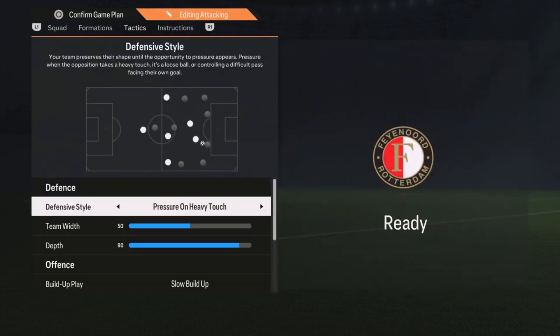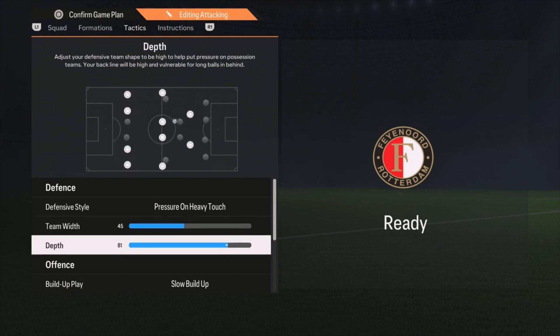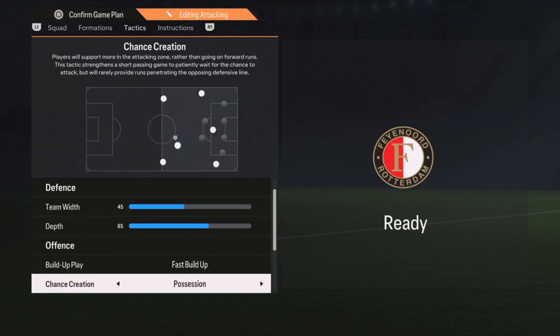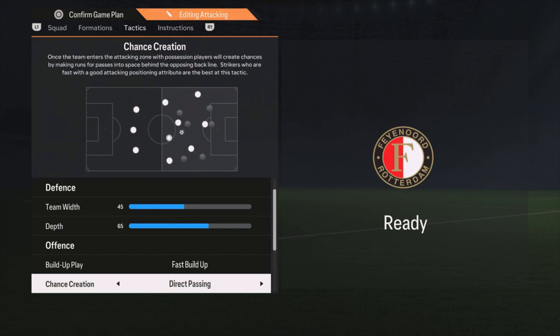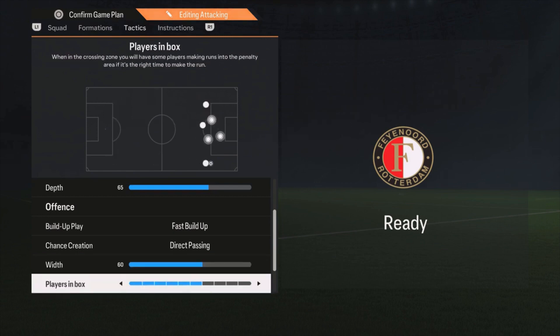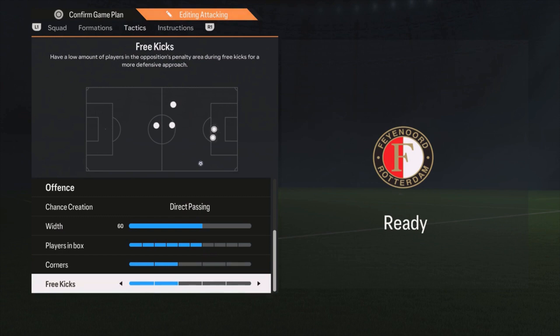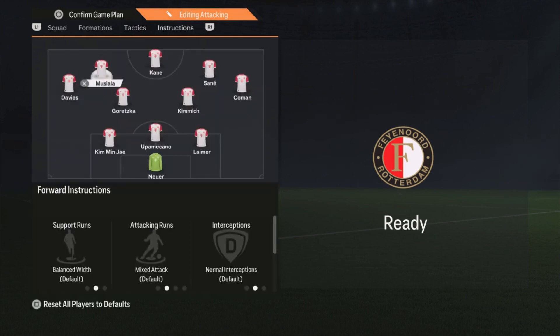For the attacking formation tactics: defensive style is pressure on heavy touch. Team width is on 45. Depth is a bit higher than the others at 65. Build-up play is on fast build-up. Chance creation is on direct passing. Width is around 60. Plays in the box at six bars. Corners and free kicks both at two bars, but you can choose whatever you like — it doesn't really affect the tactics.